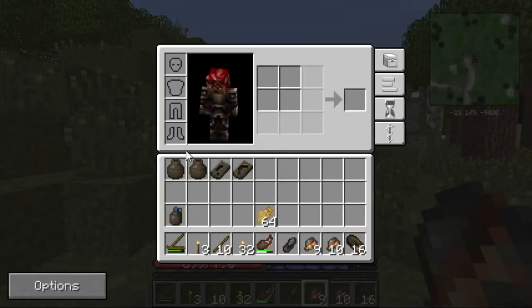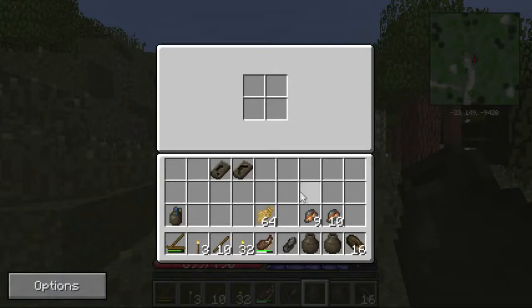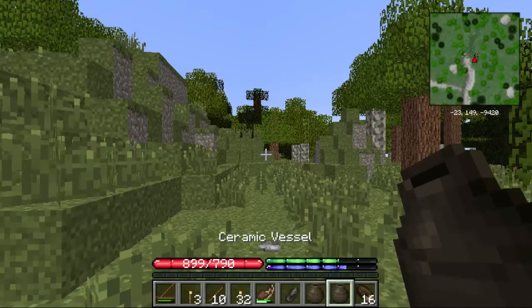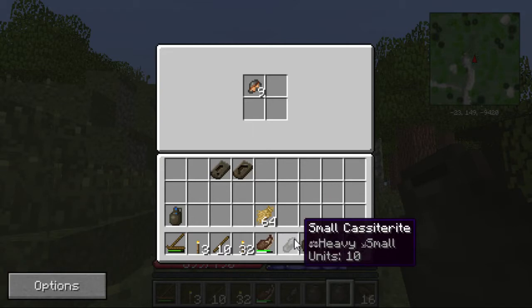We've got exactly how much we need. Let me open my inventory and we'll get two ceramic vessels going — I'm going to show you guys a bit of a trick. First, we're going to open this and toss 10 in this one. Since it's 10 units a piece and 10 of these, it equals 100 units — that's one ingot's worth. I've got a pickaxe mold and a prospector's pick mold, not an ingot mold, and I'll show you how those work in a bit. Then we'll open the other vessel and put in the nine copper and the one small cassiterite.